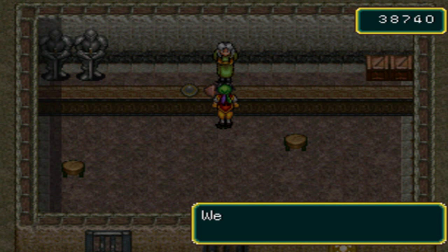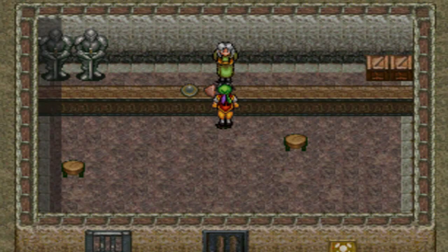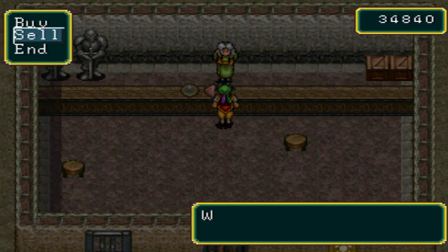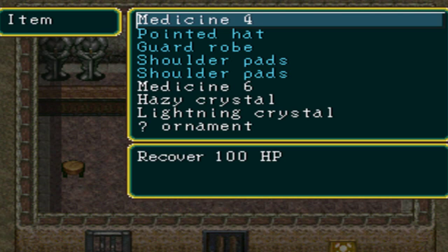Here we have the armor shop and there's some upgraded stuff here. It's going to cost a lot of money, but that's what money's for. My leather armors. It's actually a good thing that nobody can equip a shield because that steel shield is really expensive. Equip leather armor on anybody that can have it — that's a really good upgrade. The enemies we're going to be fighting here can be pretty rough, so I would recommend upgrading your equipment here.